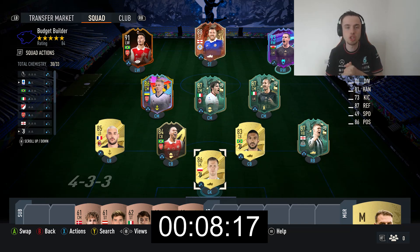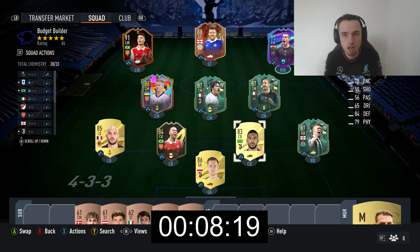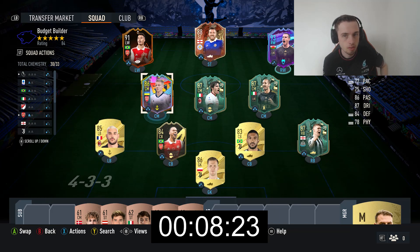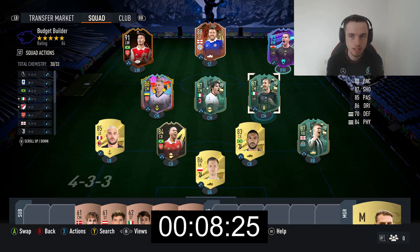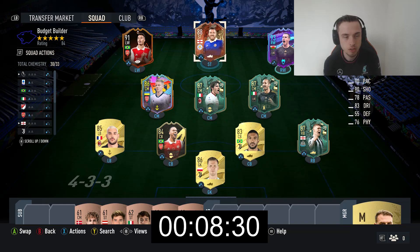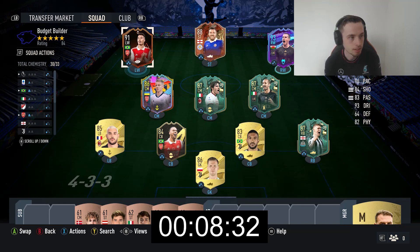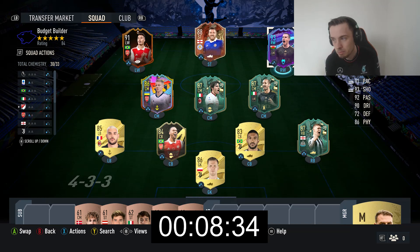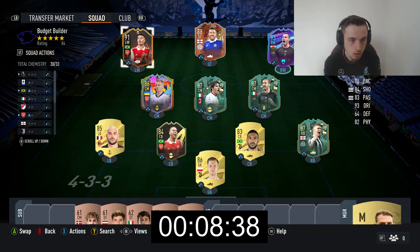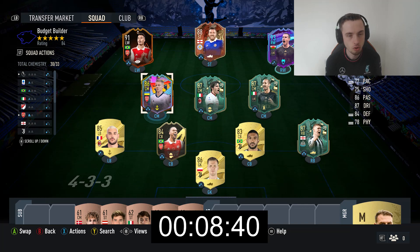We've gone with Wojciech Czesny in goal, with Bremer, Trippier, Gabriel, and Theo Hernandez at the back. We've then gone with Zinchenko, Tonali, and Chiellini in the central midfield. And then Gareth Bale's end-of-era card, Jamie Vardy, and Gabriel Martinelli up front. 30 out of 33 chemistry, and it comes in on FootBin at 347,500 coins, which is just under budget for this video.